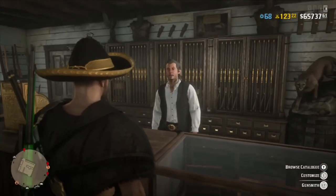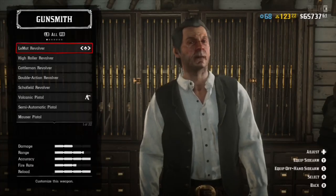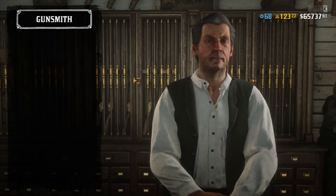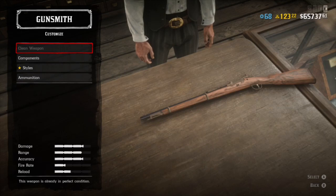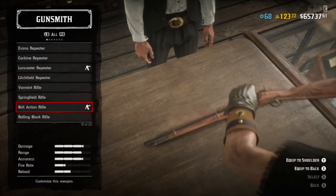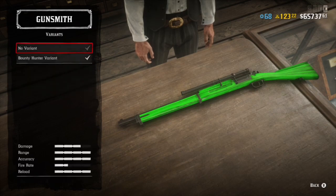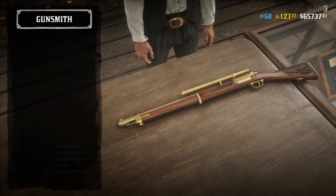Before we start this glitch, you want to head over to your nearest gun shop and then hold X to customize. Head over to the Springfield rifle, sit on that for about two seconds, and then back away. Then go to your bolt action rifle, go to variants, and click on no variant. After you've done that, simply click the right stick — the right joystick on your controller, R3 on PS4.